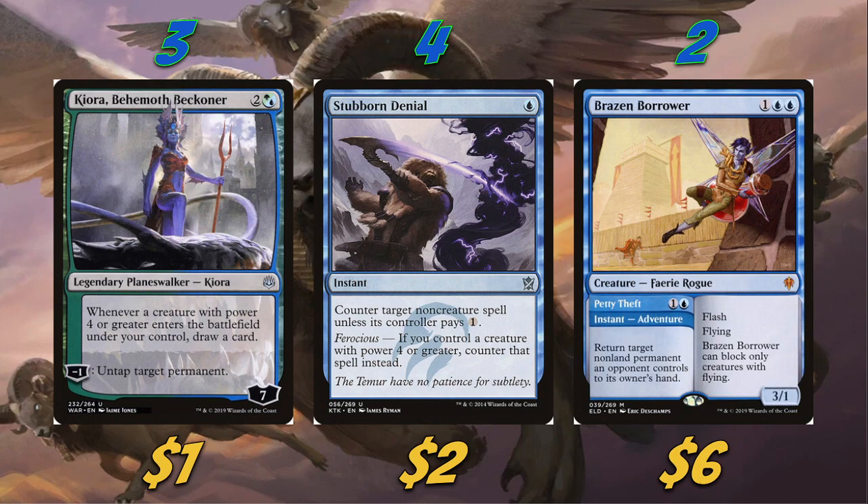As our main board counterspell we're playing four Stubborn Denial. It's basically a one-mana Negate as long as we have a sphinx in play, which is pretty sweet. Even if we don't have a sphinx, half the time we can just Force Spike our opponent, which is really funny and always irritates them. Stubborn Denial is probably one of my favorite blue cards in the entire game just because of the gotcha factor.